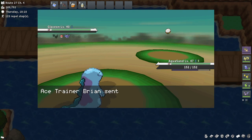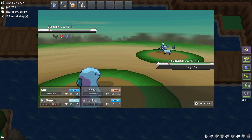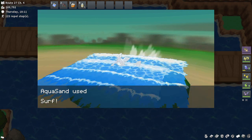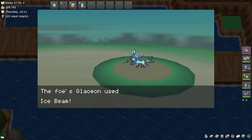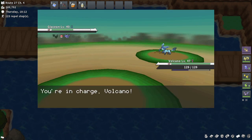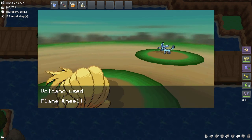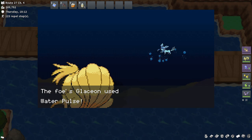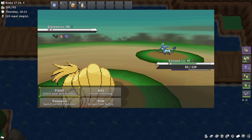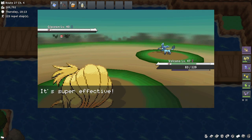Who is next? Glaceon. Well, if I had Rock Slide this would be good, but I don't, so we're just gonna go Surf. That's gonna do a little bit less than half, so whatever. Volcano can take care of this Glaceon, hopefully. Let's go with Flame Wheel. And by the way, I did actually register the Max Repels — I just have to press button 4 to use a Max Repel, so that'll make it a lot easier. And there we go — Glaceon goes down.